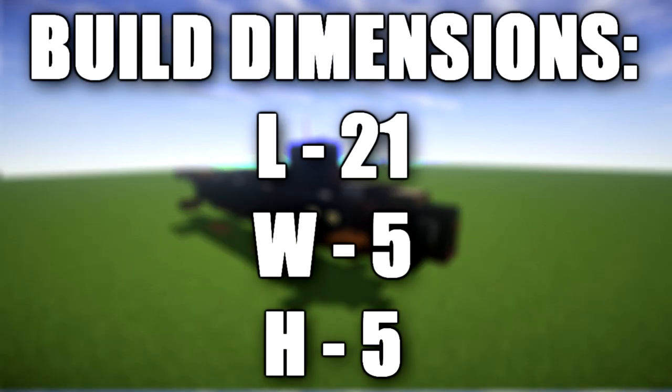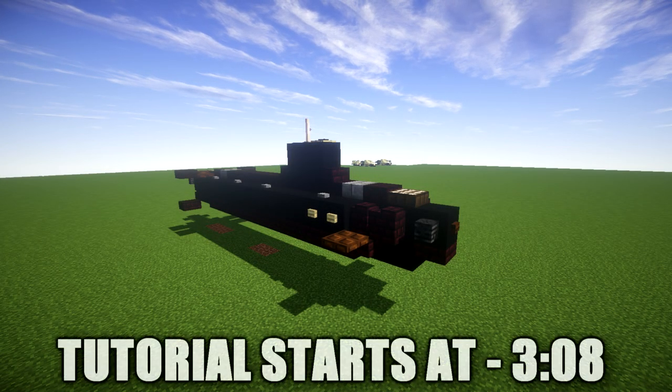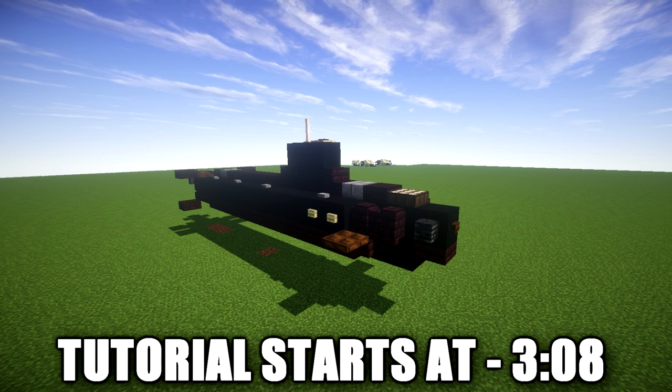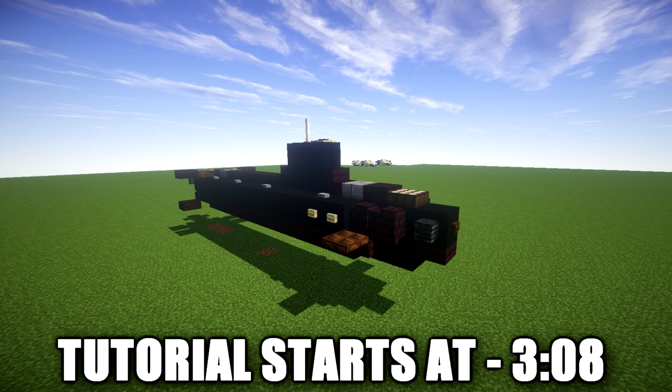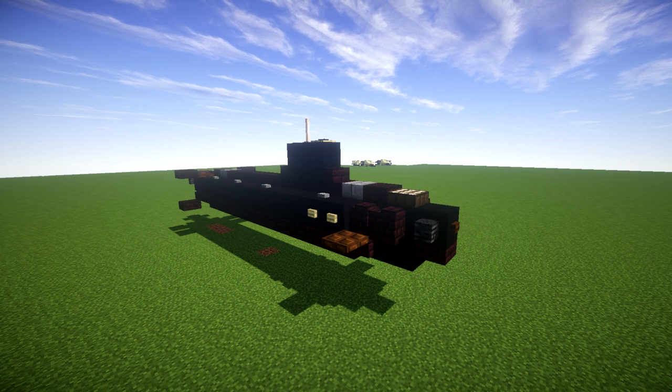In this tutorial we'll be doing a build tutorial for the Suffren Barracuda-class submarine. The Barracuda class, or Suffren class, is a nuclear attack submarine designed by the French shipbuilder Naval Group, formerly known as DCNS and DCN, for the French Navy. It is intended to replace the Rubis-class submarines. Construction began in 2007 and the first unit was commissioned in 2020, with the first submarine being the Suffren.